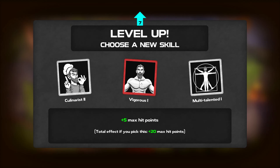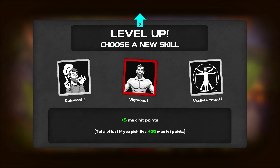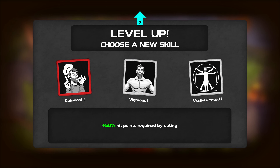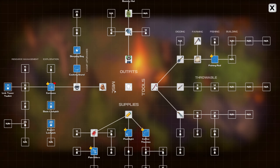Into the campfire. Plus 50 hit points regained by eating - that is good. Max hit points by five. Choose between four skills instead of three when leveling up - I have a hard enough time deciding what I want. I think eating plus 50 hit points regained while eating is a good thing, because I'd rather not go back to the fireplace and have monsters respawn.